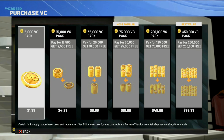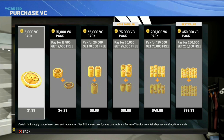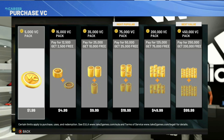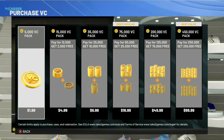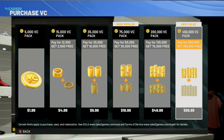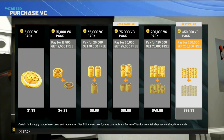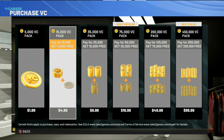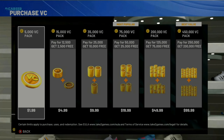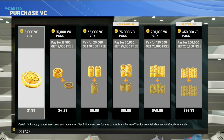You can literally choose any of these VC amounts for this glitch, but I've been hearing a lot of people get banned if you go over 15k. If you want to be safe, I would only do this glitch with the 5,000 pack. You can also do it with the 35k, 200k, or 450k — it's completely up to you, but I'm not responsible if you get banned. To be safe, I'd recommend only doing the 5,000 pack, or maybe the 15k if you want to risk it.